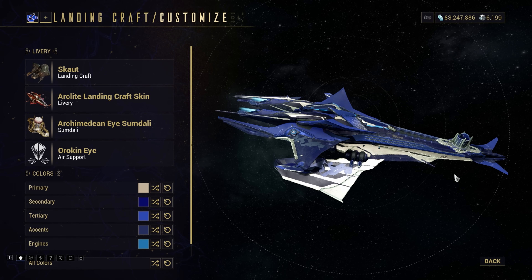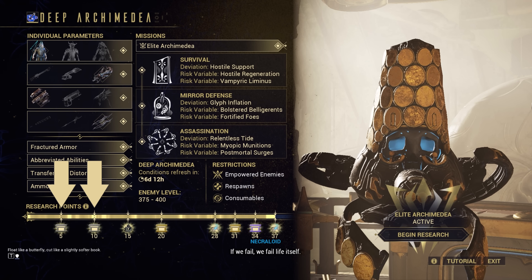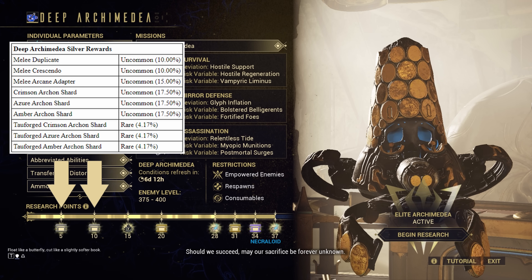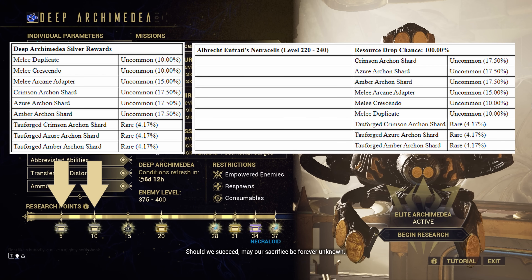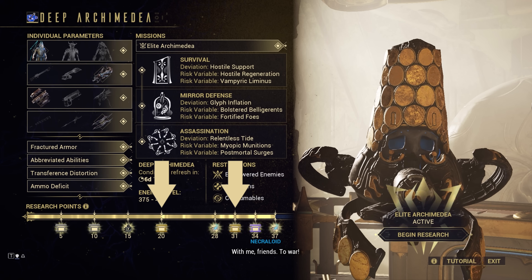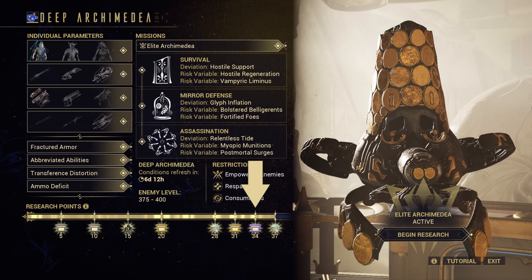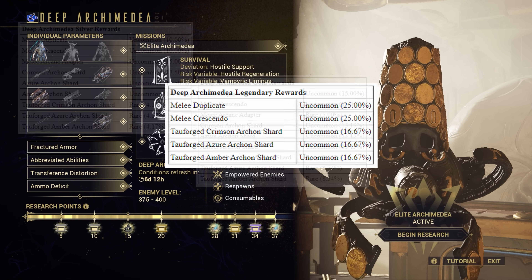The other rewards are all from randomised drop tables. At 5 and 10 research points, you receive a reward from the Silver table, which is identical to the new drop tables for normal Netrocell runs. At 20 and 31 research points, you receive a reward from the Gold table. Then at 34 research points, you receive a reward from the Legendary table.